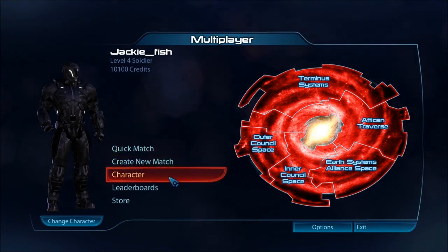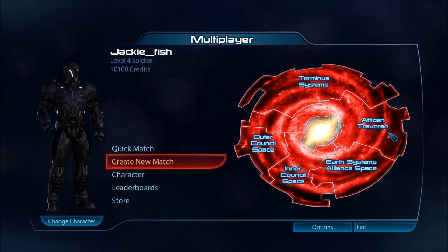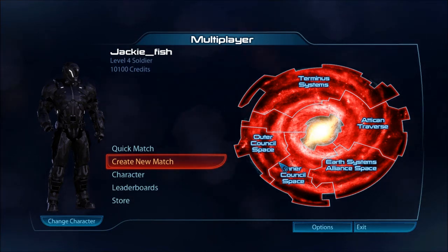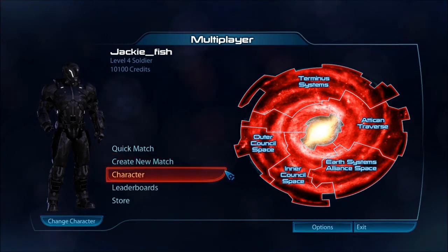So this is the multiplayer for Mass Effect 3, it looks pretty awesome. I guess these are all the systems you can fight in, and you may need to turn these green to show that you're winning in them or something like that to have an awesome story finish. Because they did mention that multiplayer and single player will be connected, so the more you do in multiplayer the better single player finish you'll have.